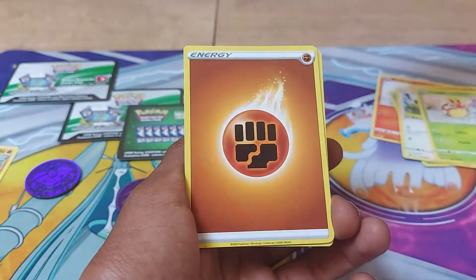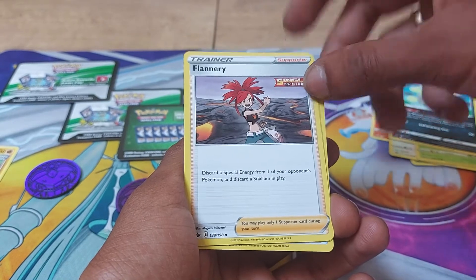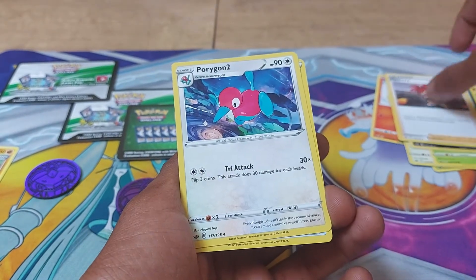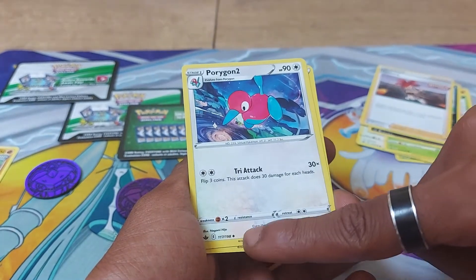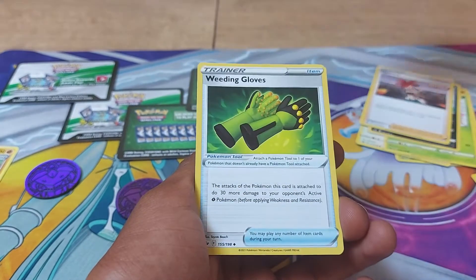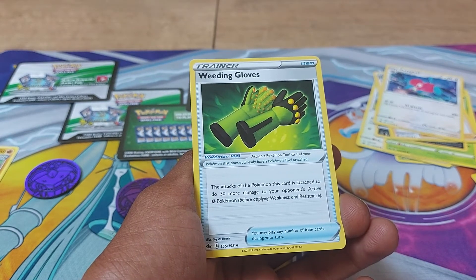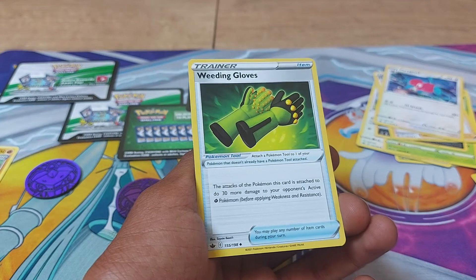Fighting type Energy is the energy card for today. Then we have a Single Strike trainer supporter, Flannery. Discard a special energy from one of your opponent's Pokemon and discard a Stadium in play. You may play only one supporter card during your turn. 138 out of 198. Porygon 2, Generation 1 Pokemon with 90 health points, being a normal Pokemon. It is a Virtual Pokemon with Dex Entry 233. Having a move of Tri-Attack, 117 out of 198. Even though it doesn't die in the vacuum of space, it can't move around very well in zero gravity. And we have our last card, a Gardening Gloves trainer item — a Pokemon tool. Attach a Pokemon tool to one of your Pokemon that doesn't already have a Pokemon tool attached. The attack of this Pokemon does 30 more damage to your opponent's active Pokemon before applying weakness and resistance. 155 out of 198. You may play any number of item cards during your turn.